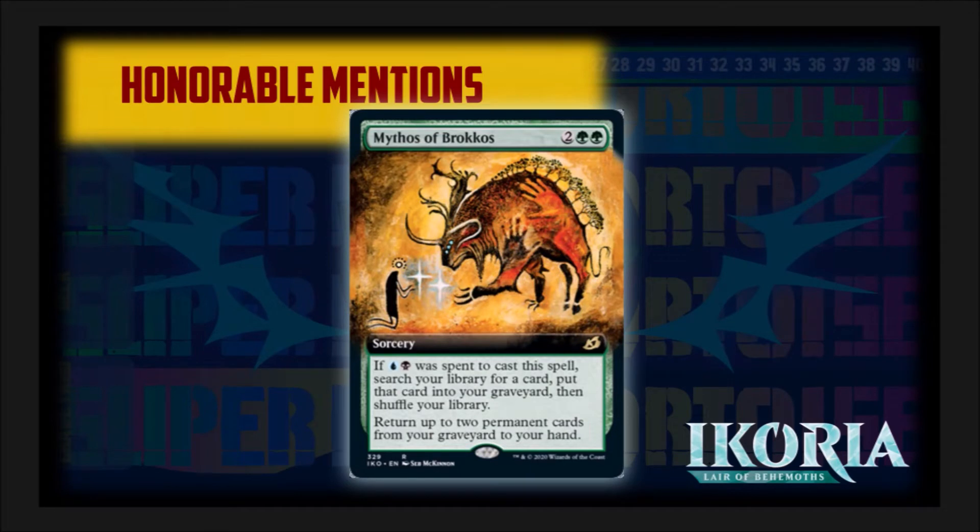Honorable mention number three: Mythos of Brokos. It's a four-mana green spell that lets you return two permanent cards from your graveyard to your hand. But if black and blue were used to cast it, you get to search a library for any card and put it in your graveyard. This card is what green needs, but it's only an honorable mention because it has to be played in Sultai.